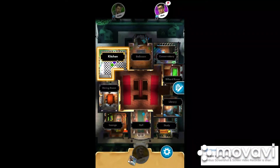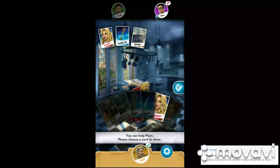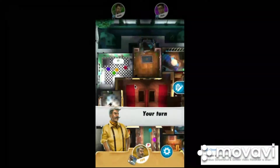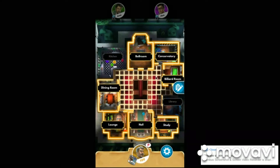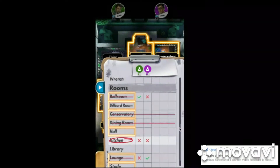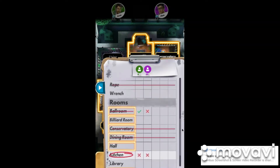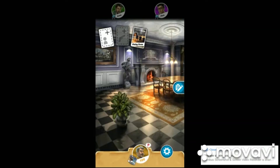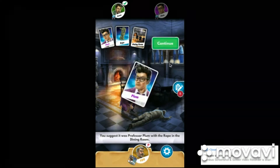I'm going to test Plum since I have an X on it. Everyone's in the Kitchen having dinner. I'm going to go in a room I already have — you don't want to go in a room that other people have figured out, because they most likely will show you the same card again. So I'll go in the Dining Room. I have Rope but not Plum, so let's see — and there we go, so it wasn't Plum.